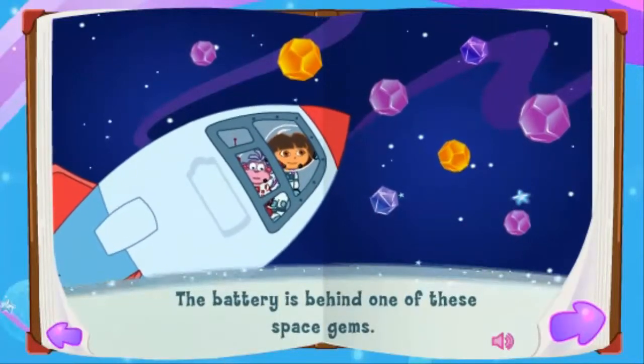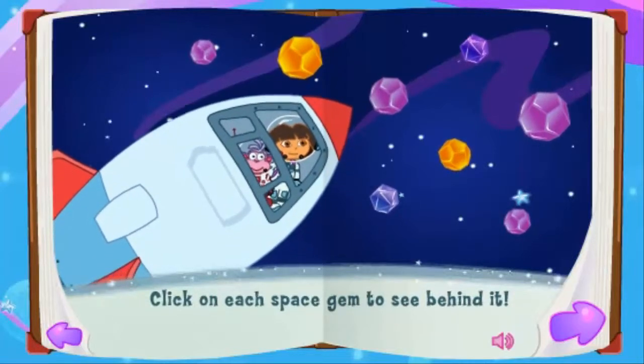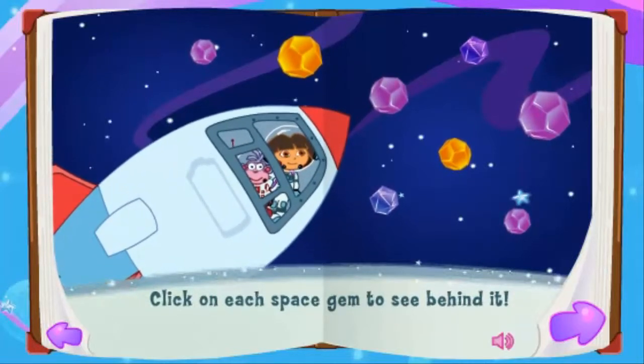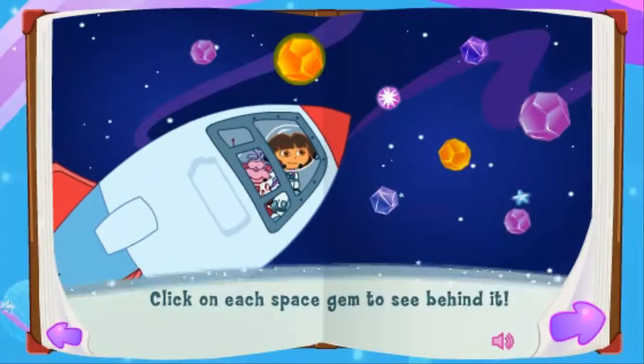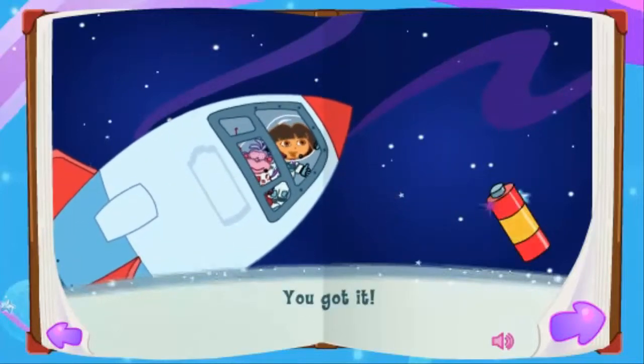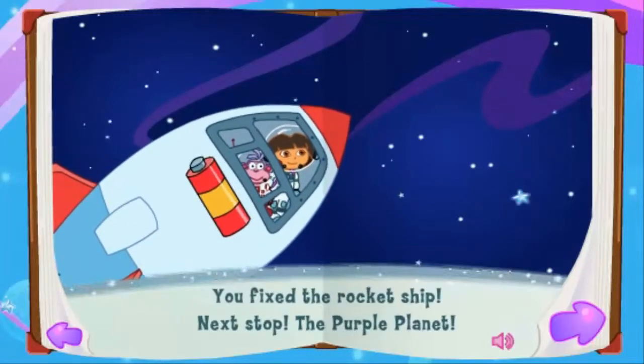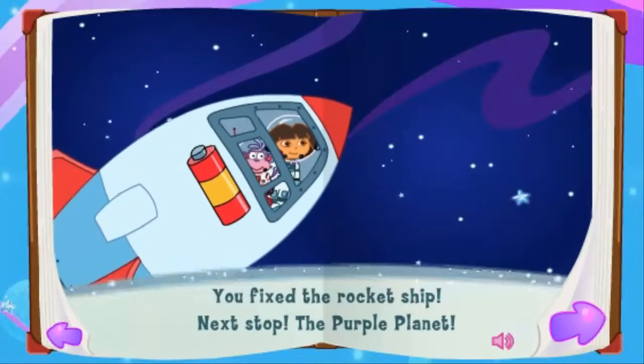The battery is behind one of these space gems! Click on each space gem to see behind it! Keep looking! Oops, that's not the battery! You got it! Click on it and move it back to the rocket ship! You fixed the rocket ship! Next stop, the purple planet!